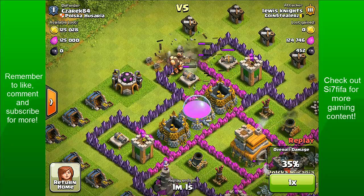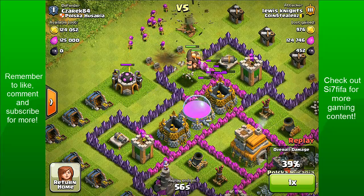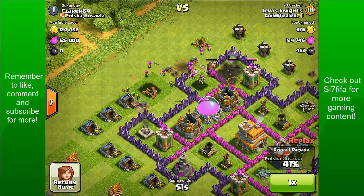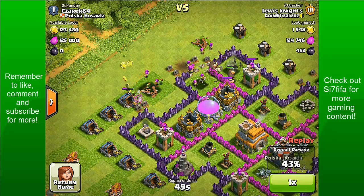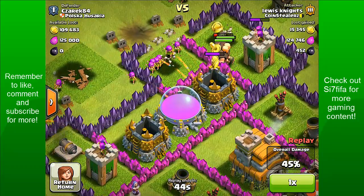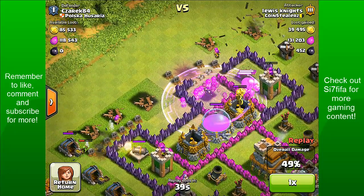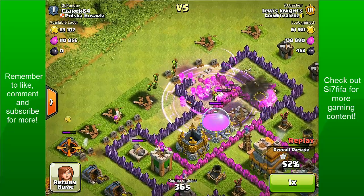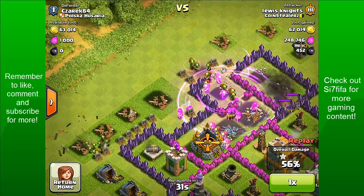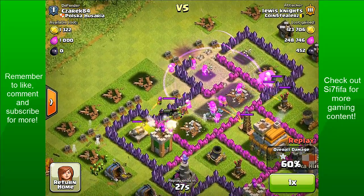Getting them into that cannon, trying to get into the other storages. Placing a few archers down. I placed my goblins down but then realised they weren't going to go there, so I waited a bit. My archers go onto the gold storage. I put a rage spell down just to get them going, then put my goblins in. Luckily they all go for the storages, except a few which go for the collectors.